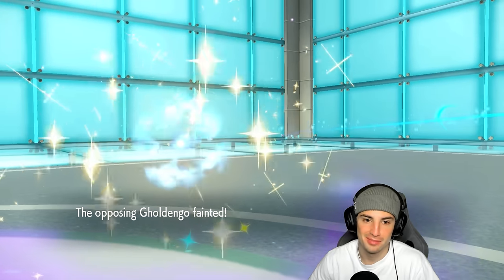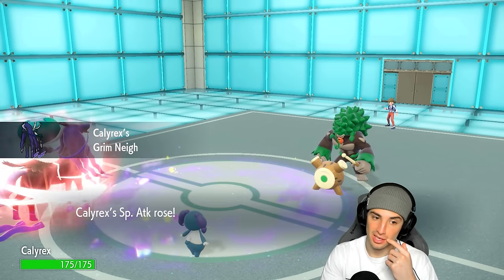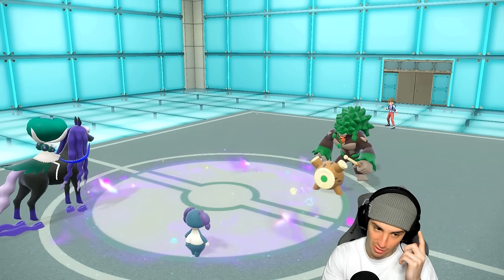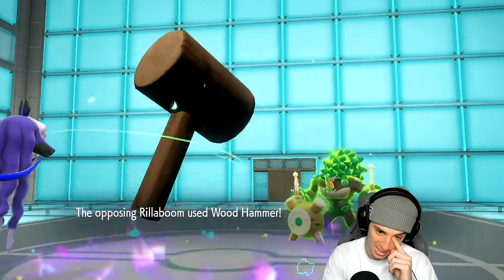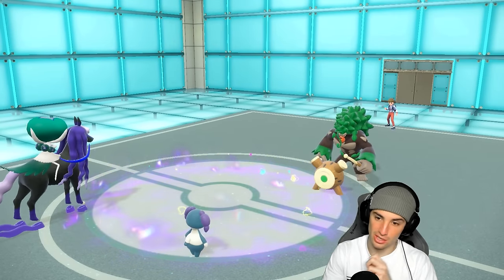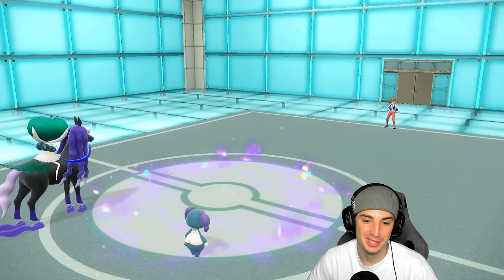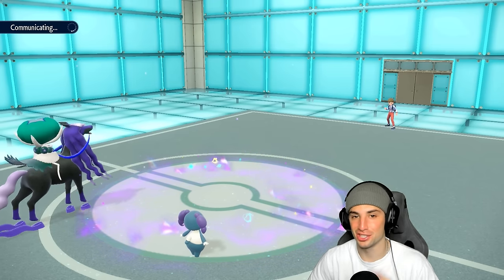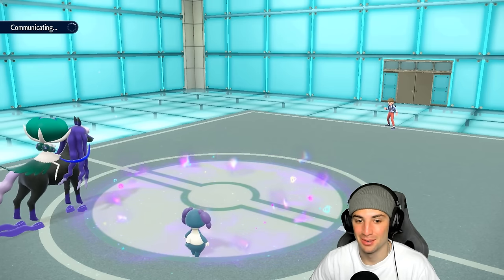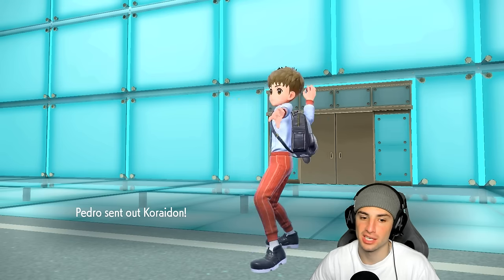We pick up a KO, we're plus one on special attack now. As long as I outspeed whoever they bring out, we should be good. I do have Follow Me which is good news — they go for Wood Hammer but I should soak this. I do soak it and Rillaboom died to recoil — pretty much the same thing that happened last battle. Now they're down to their final two Pokemon. As long as they don't have double-hitting moves, I'm hoping it's Sandy Shocks and Koraidon.